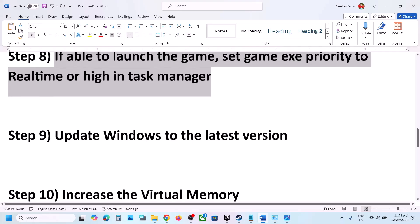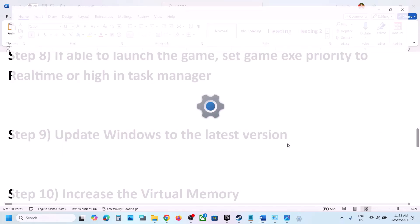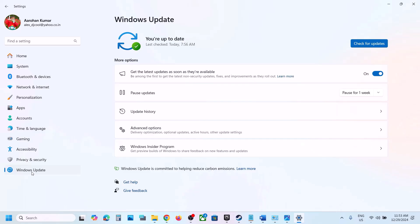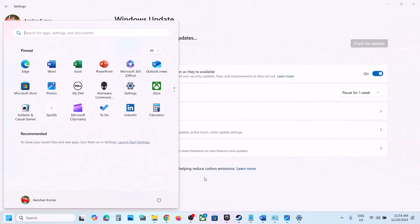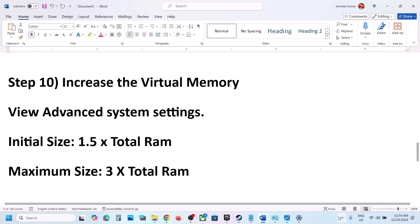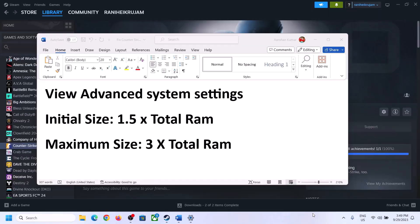If still not working, the next step is to update Windows to the latest version. Go to Windows Update or Update and Security and click Check for Updates. Once all updates are installed, restart your computer and launch the game.